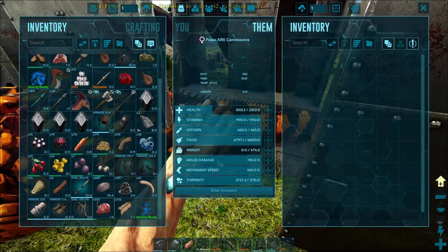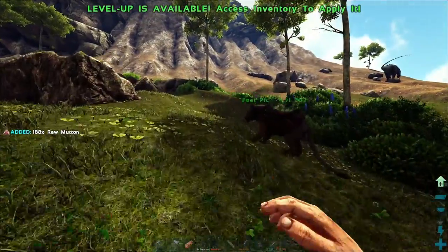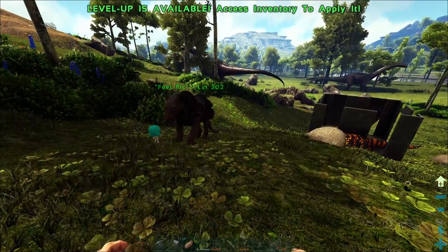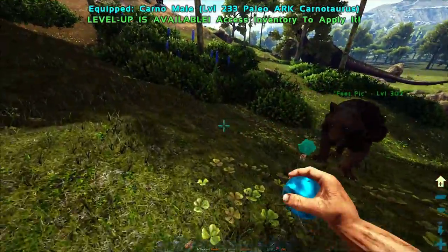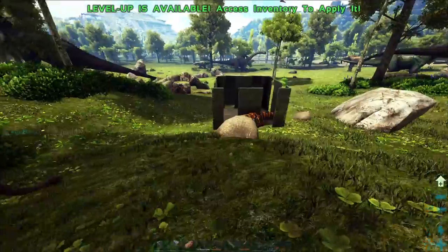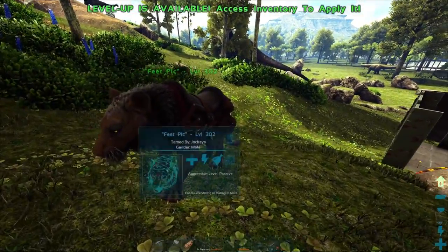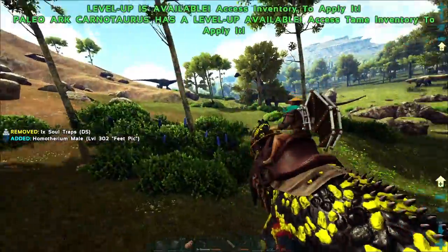Go ahead and throw a bunch of mutton on you. And then while we wait for that thing to tame up, I want to see if we can do a little battling with this Carno. Nothing too crazy — I want to keep it safe just in case this one has good stats. We could potentially breed these two, which is exciting. But I want to take it out for a spin.